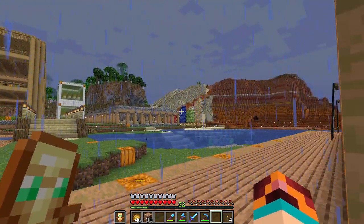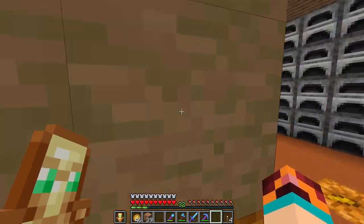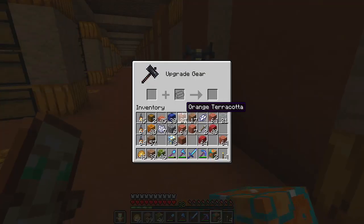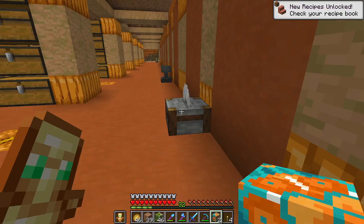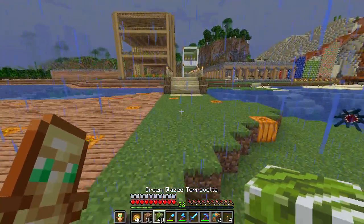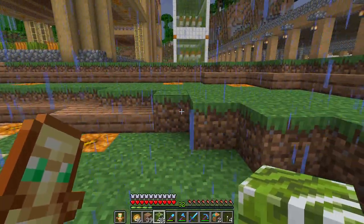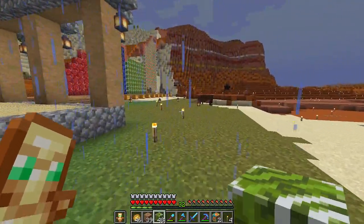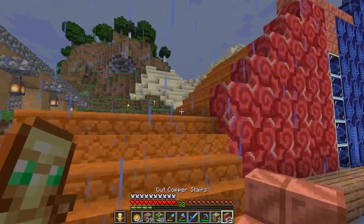Here's the thing — there's a boatload of neutral terracotta up there. In my mind I'm like, maybe I should pay that place a visit. But before I do anything, let's make myself some copper stairs. This is the last of the terracotta we currently possess.